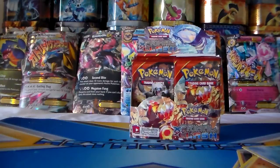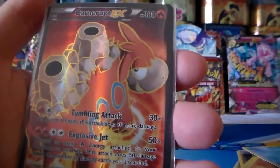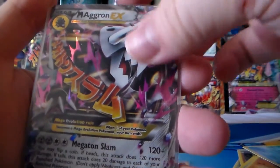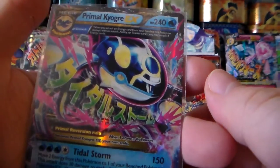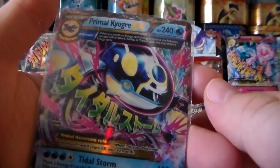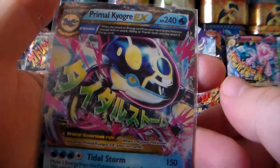So a little recap: our only holographic card is Crawdaunt, then we got our full art Camerupt EX which is awesome looking, then we got our Mega Aggron EX, and then we got our Primal Kyogre EX which is looking awesome. I'm excited about this, I hope you are too. I can't wait for the next ones so stay tuned, subscribe if you haven't, leave a comment and tell me what you think. Let me know what you've gotten out of this pack if you've opened it yet. Thanks for watching, have a good day, bye!